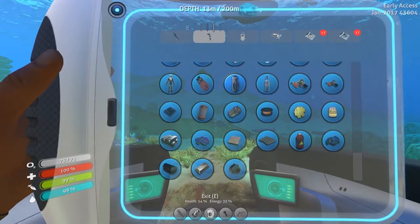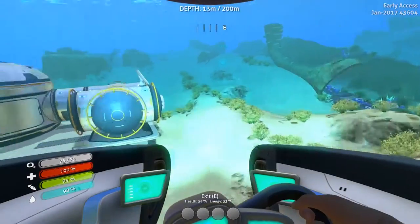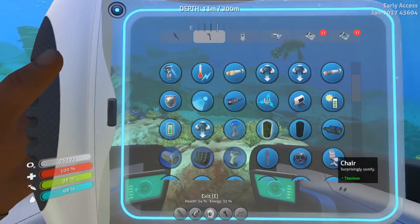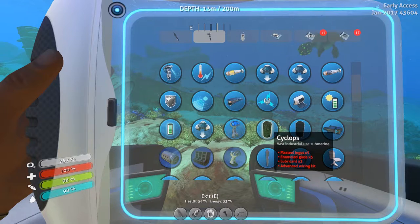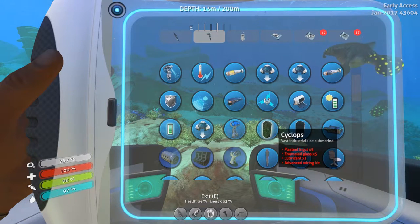What we're going to do today is we're actually going to build the Cyclops. I was going to worry about building the base, but I think we should just build the Cyclops and make it a mobile base. We are working on that - plasteel ingot, enamel glass, lubricant, advanced wire kit. I already have the advanced wire kit. I found a piece of steel and used that to make the computer chip, which is required for the advanced rocket. Plasteel ingots aren't hard - all we need is lithium, which we found on the precursor island, the pink rock.